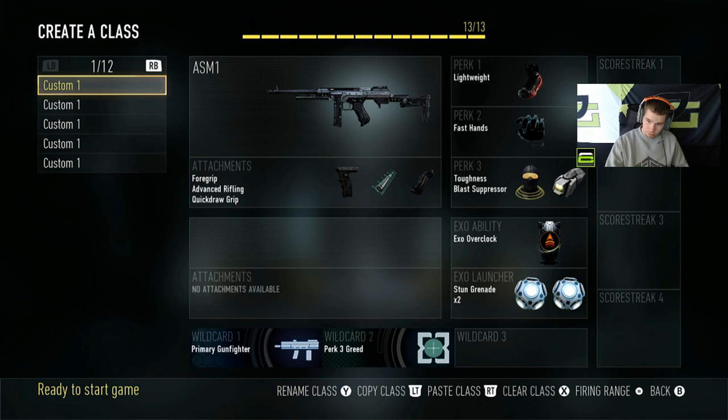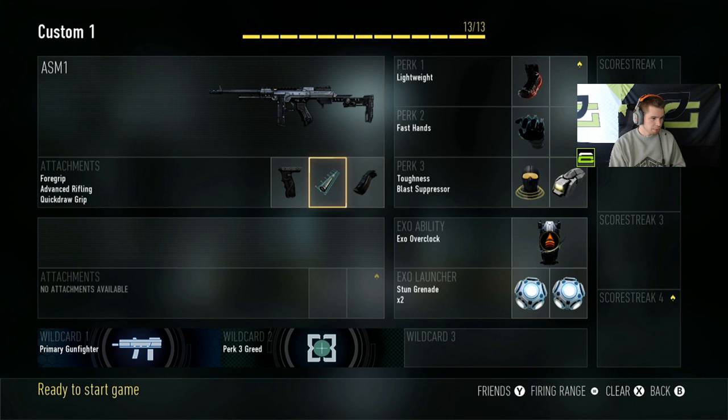I use this class a lot, probably the most for respawn — it depends on the team usually. ASM1, three attachments, obviously lightweight, fast hands, all that good stuff. It's a pretty standard class that everyone uses in hardpoints.